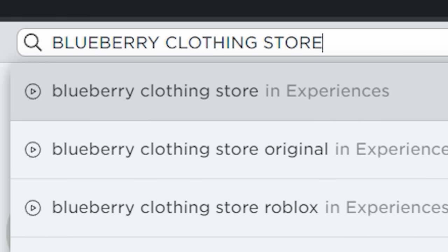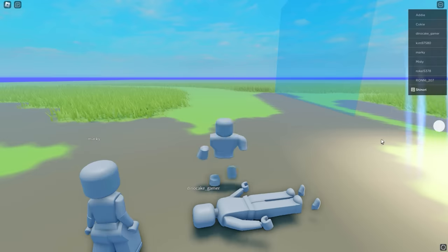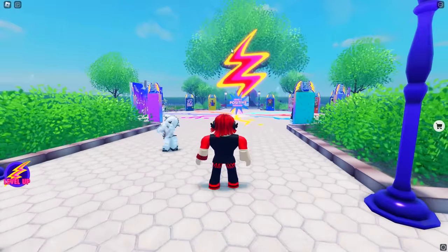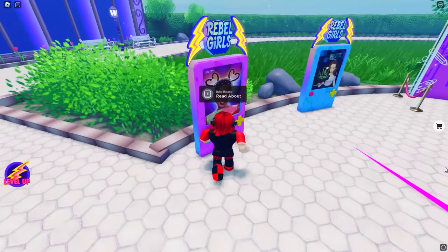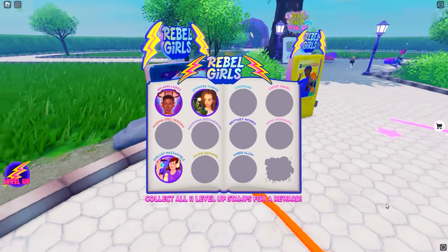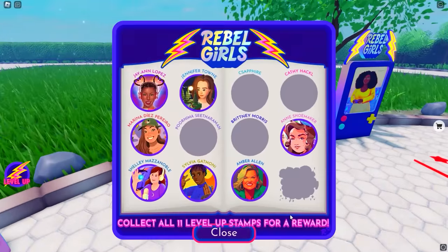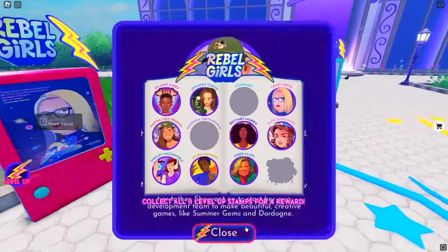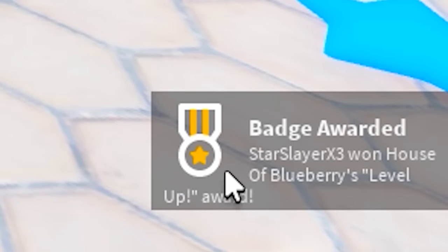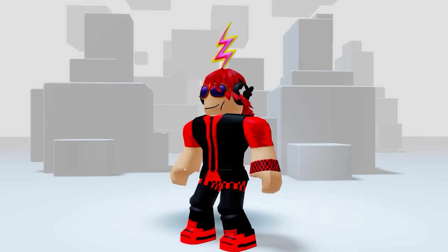Hurry and search this game — it got a brand new free item update and it is redonkulously easy to get. Once you load in, the update should be right in front of you. You basically want to interact with all of the vending machines around here, and that is all you have to do. You can read them if you want, but if you want to speed run the free item, you can interact with all of them as fast as you can. You don't even have to wait for the text to disappear to interact with the next one. The badge will appear once you have clicked on all of them. Now you have a new free item accessory — so grab it before it's gone.